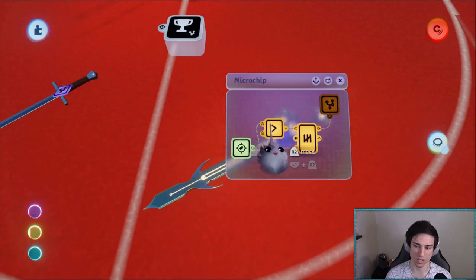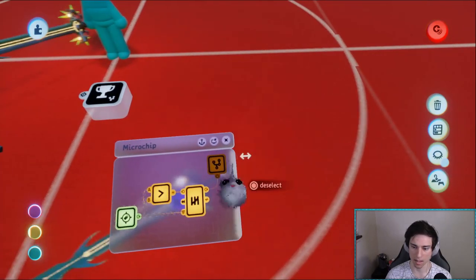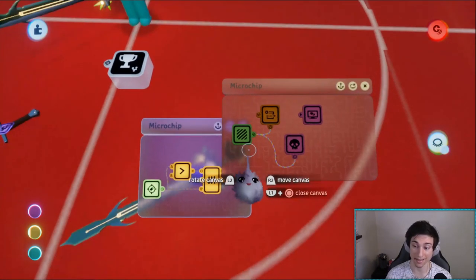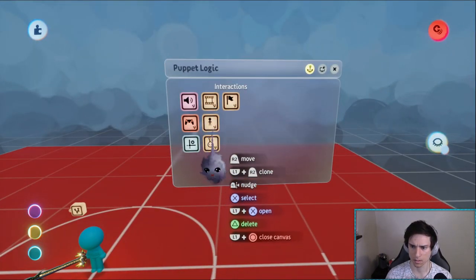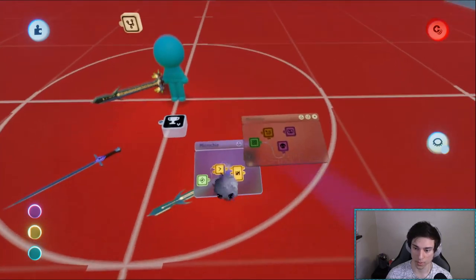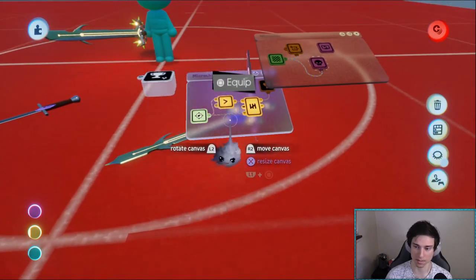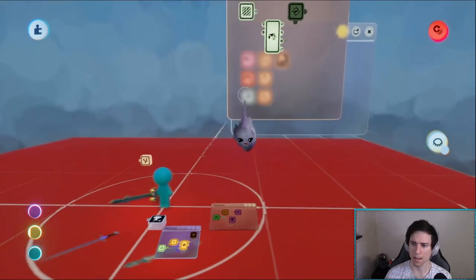On the weapon, it's just some logic to pick it up. We have an interaction point tag, and if that tag is lit up it turns on this exclusive gate, which in turn turns on a chip. In that chip we sense if you press the interact button - it's the square button. When you press square it sets the current weapon variable, destroys the weapon on the ground, and displays an equip indicator.